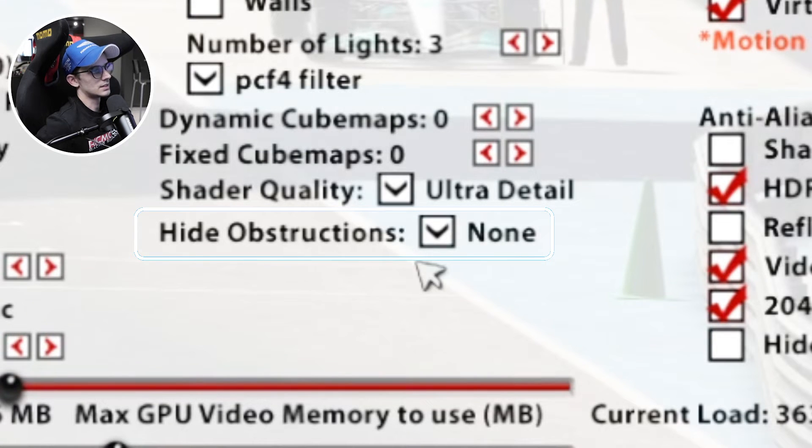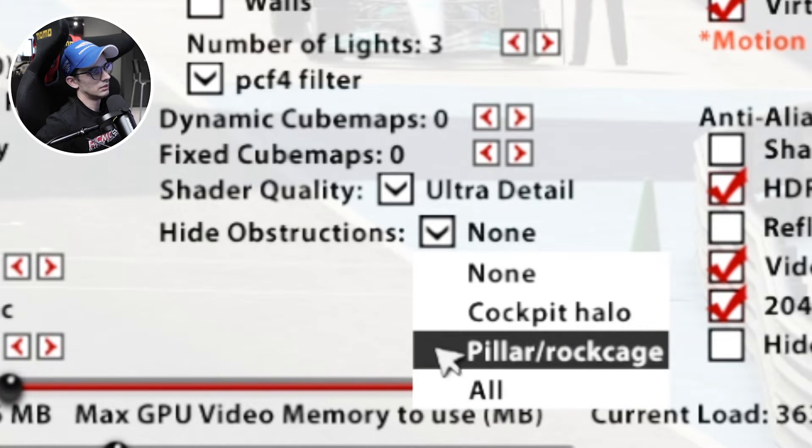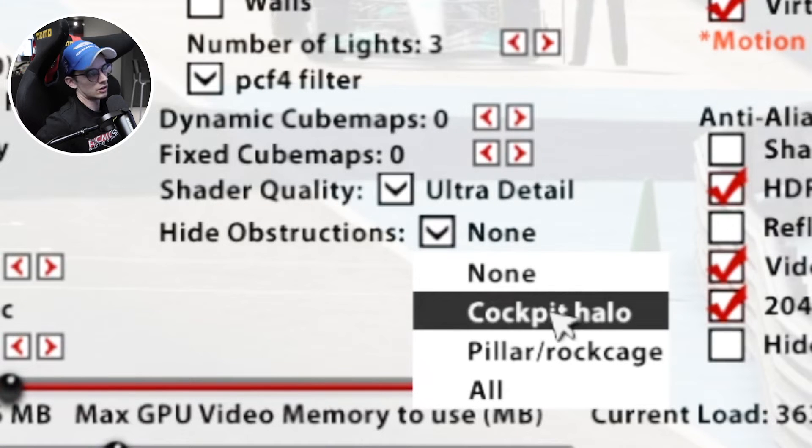Hide obstructions has a dropdown menu with different options: none, cockpit halo, pillar roll cage, or all.